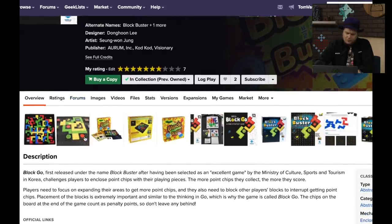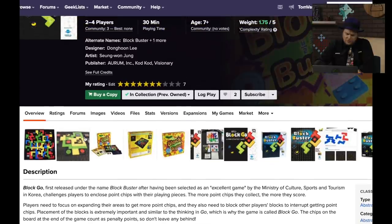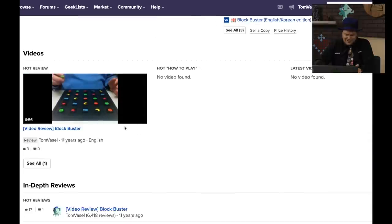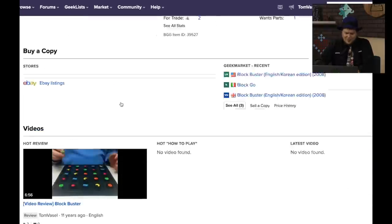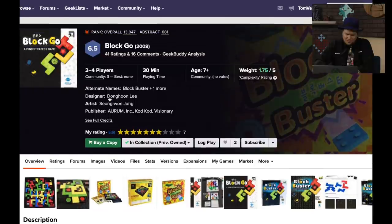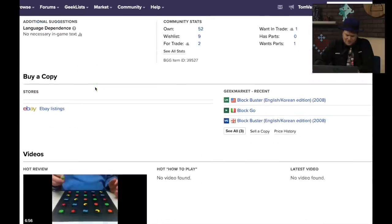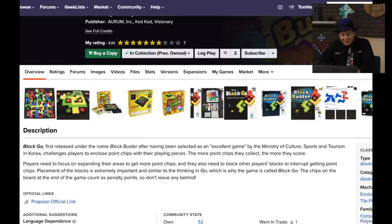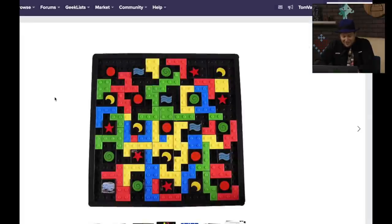Block Go — it looks like Legos almost. It was first released under Blockbuster. Didn't I play this? Yes, 11 years ago. I didn't play the version called Block Go. I don't remember if I liked it or not — it's been so long. I remember the little pieces and putting them in there, but not much more. You'll have to go watch my review.